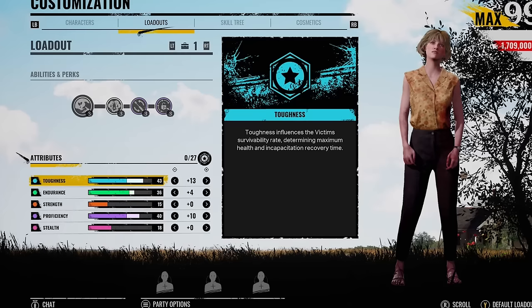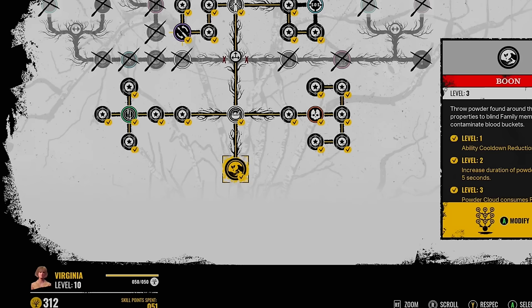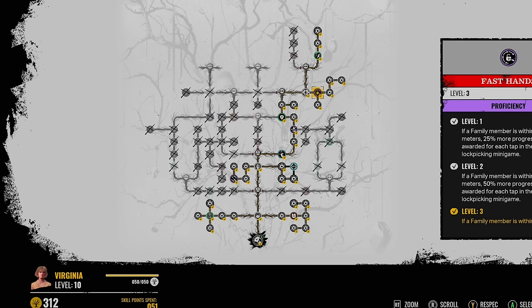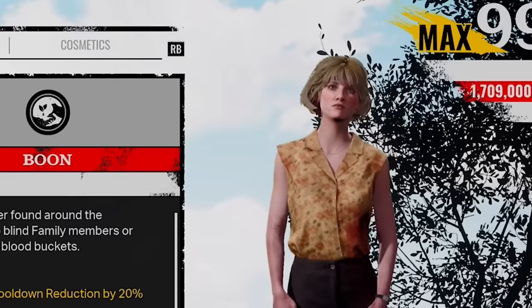We got 43 points into Toughness, 36 into Endurance, and I've tried to keep the Proficiency just about 40 so you can go through the locks really quickly. As of the time of recording this video, the skill tree is a bit buggy — Efficient Locksmith is going to be a random perk along with Fast Hands. Have fun re-rolling these. If you get really lucky, you could roll Fast Hands, Efficient Locksmith, and Extra Drip, which would be the best. We're going to jump into some games with Virginia and see how efficient the perk actually is — I think it's broken, but let's see. Let's go.